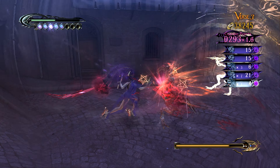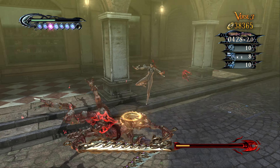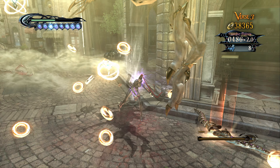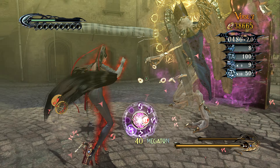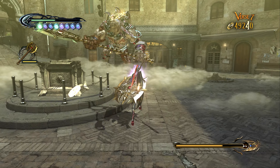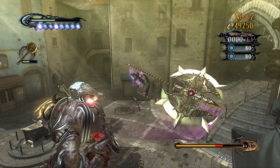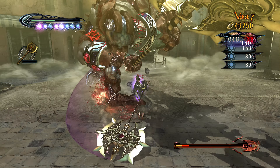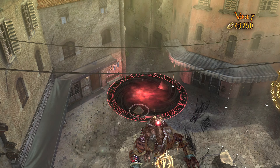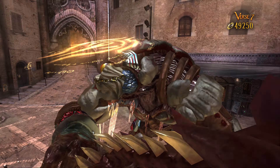Yeah, murder all the things — especially you because you're the ugliest one. I was gonna do a special move on him — save it for the next one. Good night sweet Fritz, there's always another boss. I just want to axe you a question. I love this special move, so graphic and brutal. Time to die little piggy.